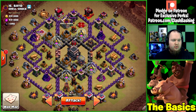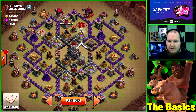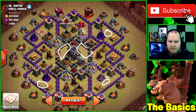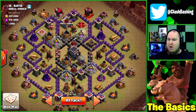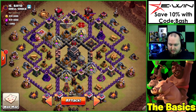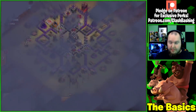The sweeper should be taken down by the kill squad so we'll have nice pathing for our lalo. Why did we choose lalo over hogs on this base? We could hog it, but there are a few more spots where giant bombs could be - in front of these wizard towers and around here - just more potential giant bomb spots. I also wanted to show off some lalo. We did need the power potion because our hastes and hounds are only level one.